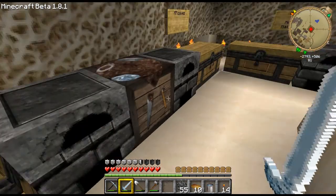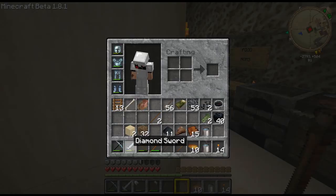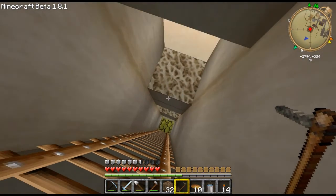The first thing we need to do when farming is make a hoe. I'll just make a stone hoe because you don't need anything more than that. I have some dirt right here, I've got some seeds and some water, so we should be good to go.